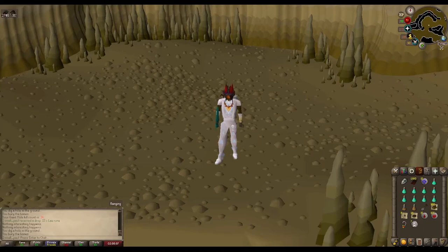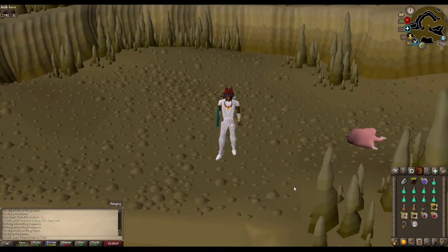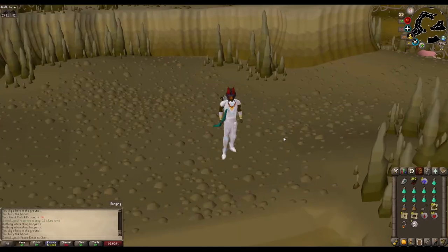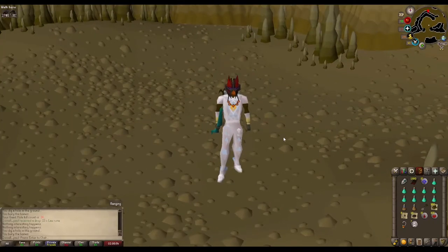Hello there boys and girls. Today we're going to be killing innocent animals — giant innocent animals — because Duradel told us to. That's how we run life around here. Today we're going to be killing the giant mole. Because all hail Duradel. He's the man.